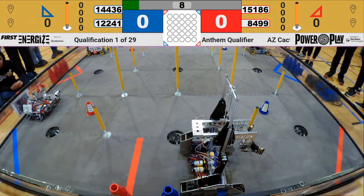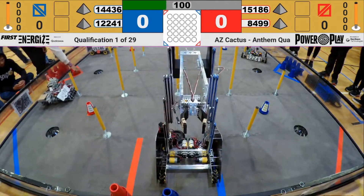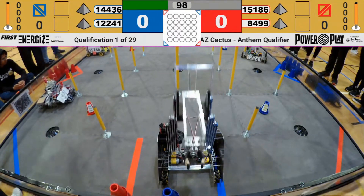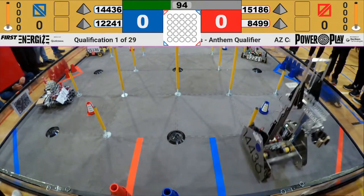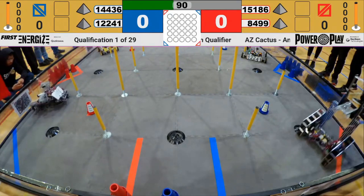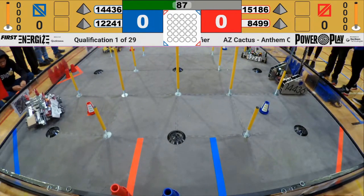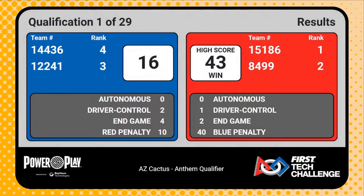Our team accidentally ran the wrong autonomous program, which resulted in not scoring any points and the lift didn't go all the way down. The way our driver control program works, the lift's starting position at the beginning of the driver control period is point zero. To prevent breaking the lift, the lift cannot go below point zero. Since the lift started higher up when the match started, we couldn't lower the lift down and score any points throughout the match. Unfortunately, we lost the match.